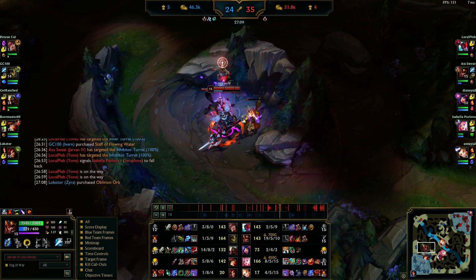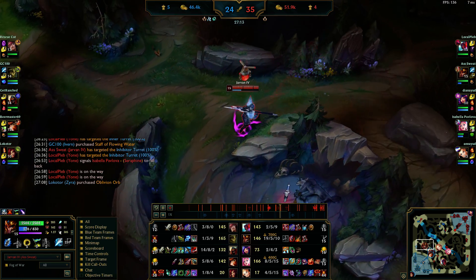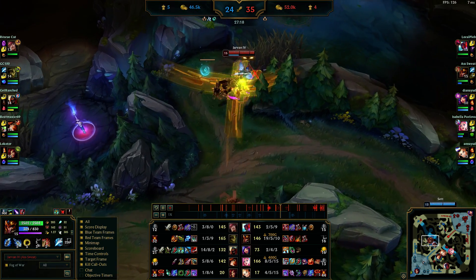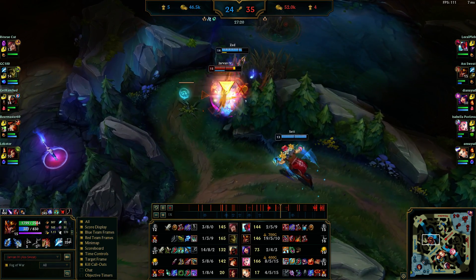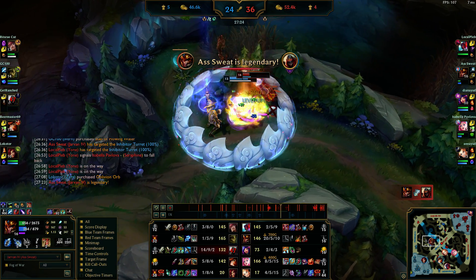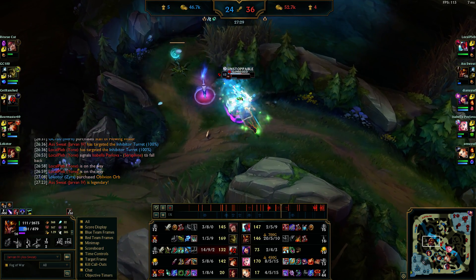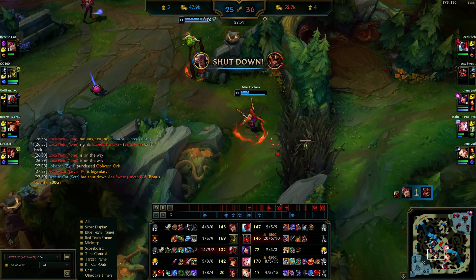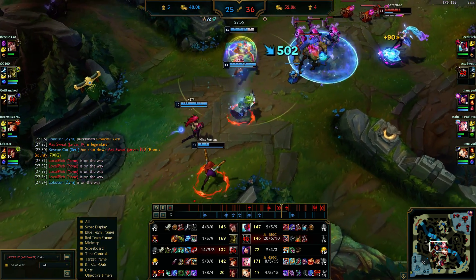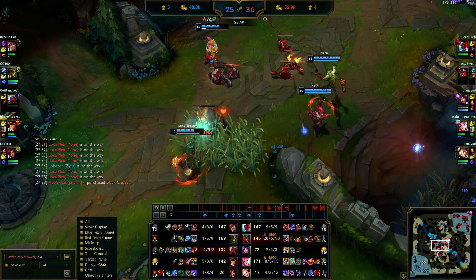I'm at 19 and 5 at this point. I went to check blue and Zed just goes on me — I took all that true damage and die, but I killed Zed. One-for-one, that's fine. We have super creeps in mid because we took the inhibitor. Yone wants to go in. I get Bramble Vest and Black Cleaver — getting even tankier because I feel I deal enough damage. Black Cleaver gives health, AD, and ability haste. Bramble Vest is flat armor and healing reduction. All good things.